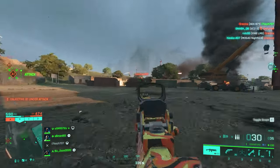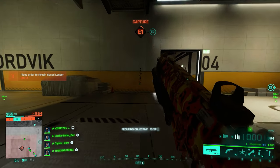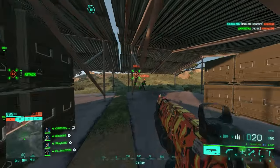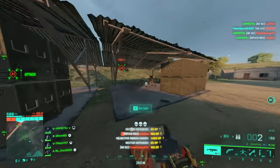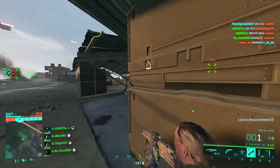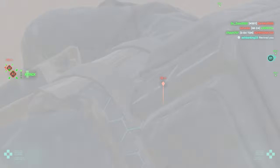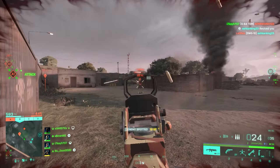Now let's look at the close range assault rifle setup. For the muzzle, the Champion muzzle brake is your best option. The weapon's recoil is mostly vertical, so the Champion muzzle brake is way better than the Archive tactical muzzle brake. The weapon's accuracy is also good, so there's no need for the tactical compensator. The Champion muzzle brake is fine.